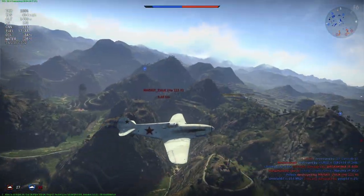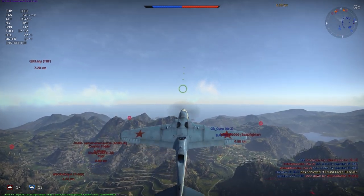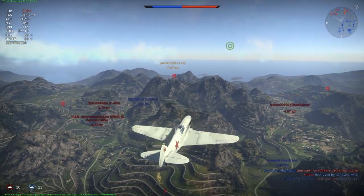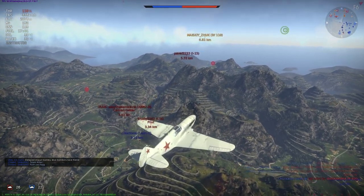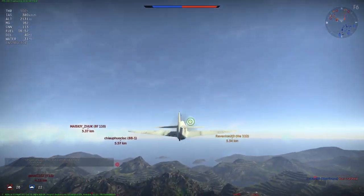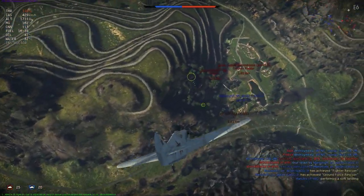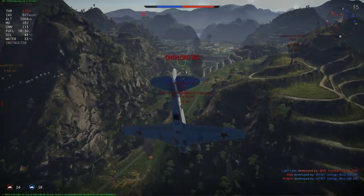Do an Immelmann to use all that speed and invest it into height — and to avoid flying straight into the enemy. Stay above your teammates. Do another Immelmann again — invest that energy into altitude so you can later turn it back into speed. I did lose a lot of speed so I'm trying to regain it as I'm looking around the battlefield. There's a target up high. I'm going to do a Split-S at low altitude — but I know I have the altitude to do it. Look at my speed — I am zooming in on them, bearing down.